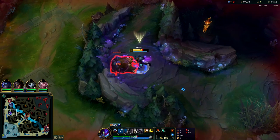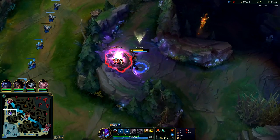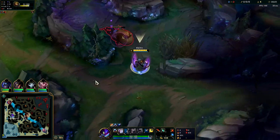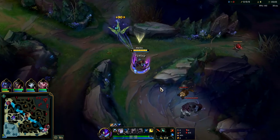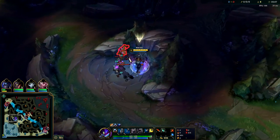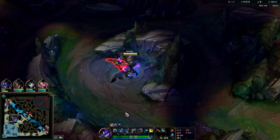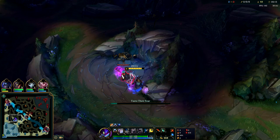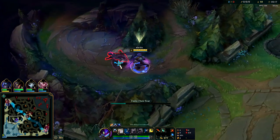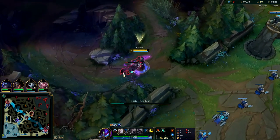Your W is just AoE damage. It also heals you if you're close to it when it hits its target. Against wolves, you want to try to kill the small ones first so you can get that isolation damage off on the bigger one. It's totally worth missing out on the AoE damage from your second W to do so, because your Q isolation damage is that valuable. We've already gotten two isolates on the big wolf and now we'll get a third.